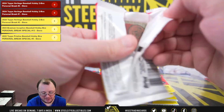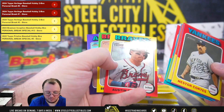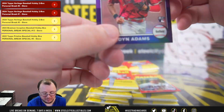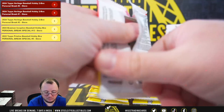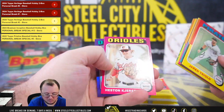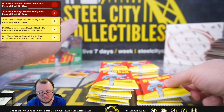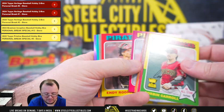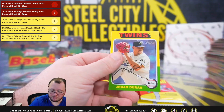Every Topps base there. Mitch Keller. Got a purple chrome Brian Wu rookie. I'm just going to set the rest of the SPs off to the side. Got a chrome numbered in 999, Austin Riley. Purple chrome Jordan Adams rookie. Purple chrome Emmett Sheehan. Archives is the same way. Joan Durant.